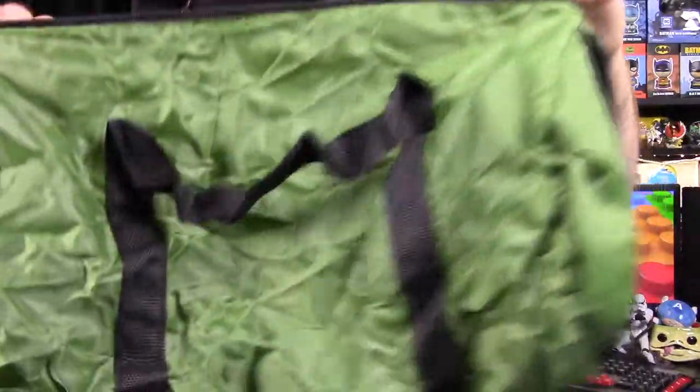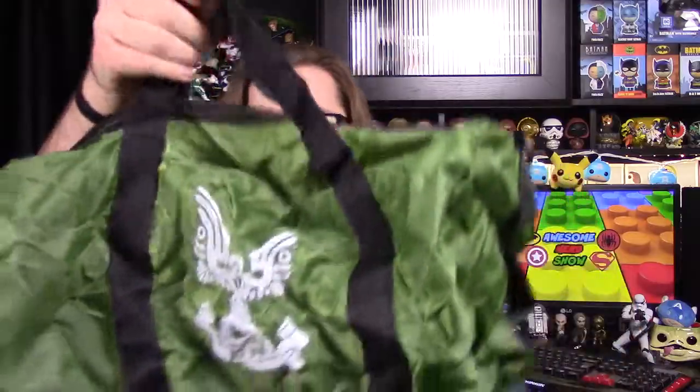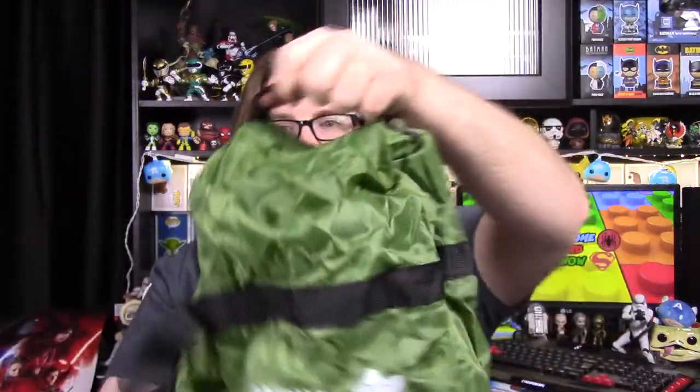Next up we've got a Spartan folding duffel — so we have a bag of some sort. Let's open it and see. It says Crow's Nest on the front. Here is the bag, and on the front is the UNSC logo. That's kind of cool that it all folds into this little package. It's a nice duffel bag type thing you can use for anything. It has a handle up top or the double handles as well.